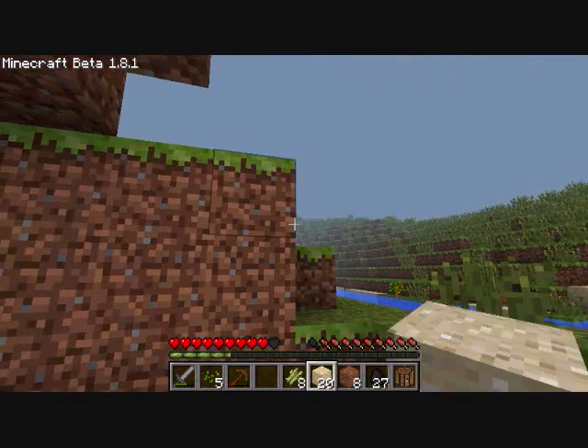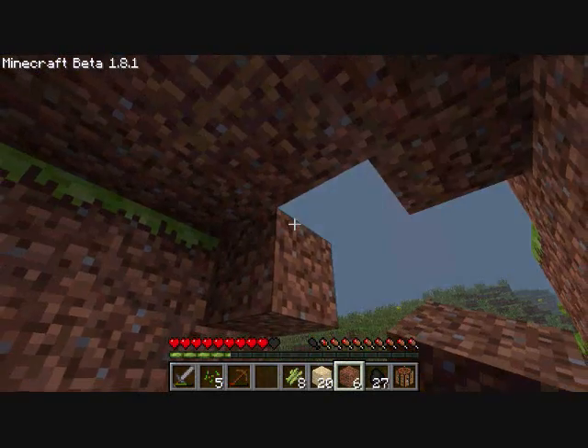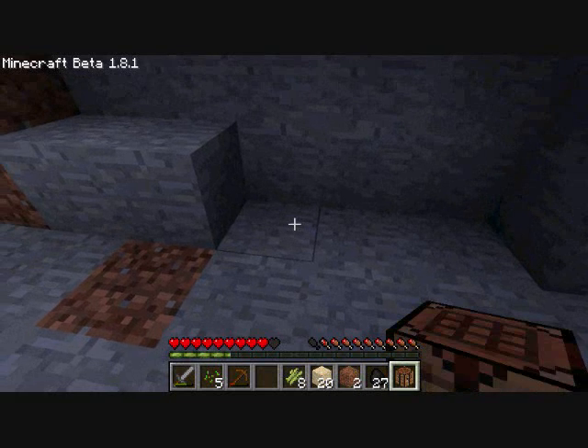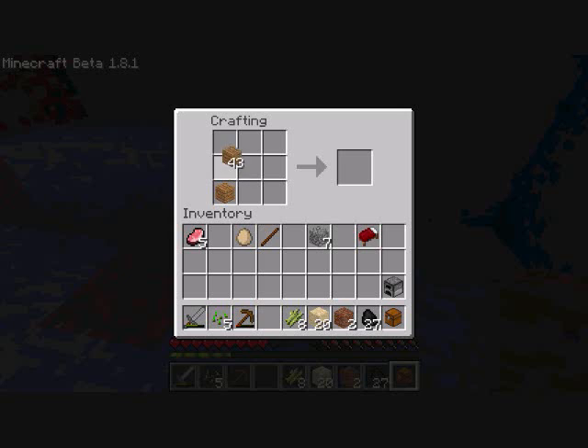For now we're just gonna have like a little dirt entrance — nothing really special this first video, nothing too grand. Two-way doorway, get our chest set up — just the basic stuff. All the furnaces and stuff like that. The bed. I really didn't get enough wood but that tree should grow pretty quickly — I'm hoping anyways.